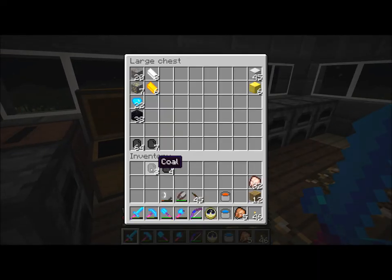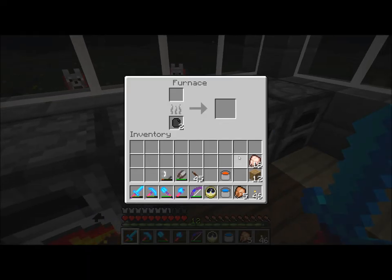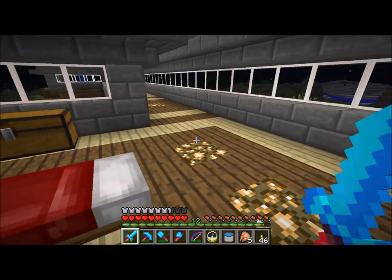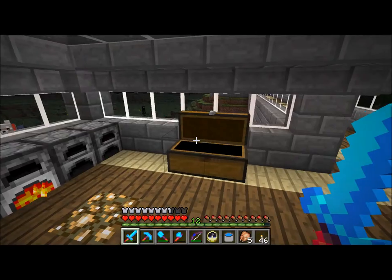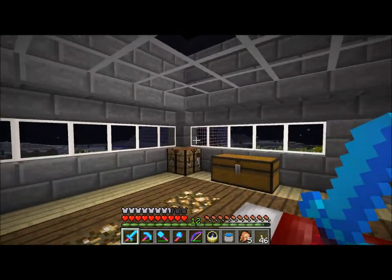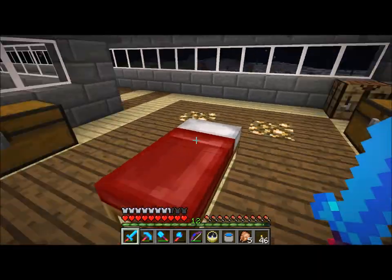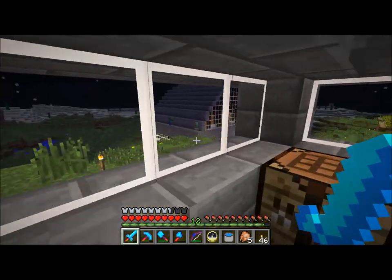I grabbed some raw chicken and put it in the furnace because I'm running low on food. I kept the ender pearls in here because that's something I want to have on hand. And this chest right here will just be like my temporary cobblestone chest — if I'm grabbing resources and don't want to have to run all the way over there every time, I'll just build up a chest of stuff here and then make a run back to the storage room.